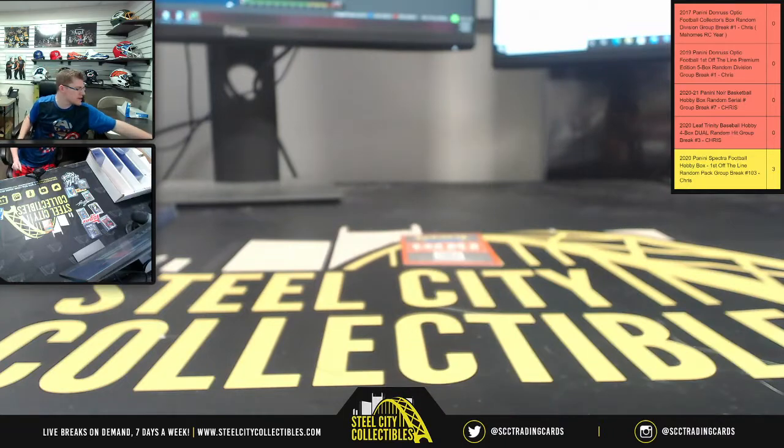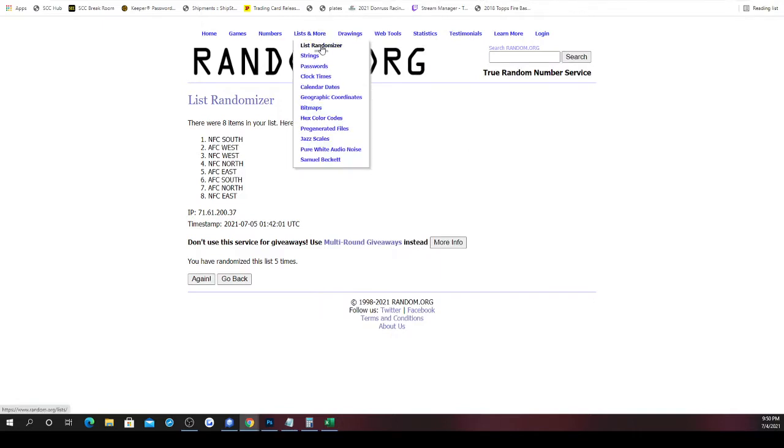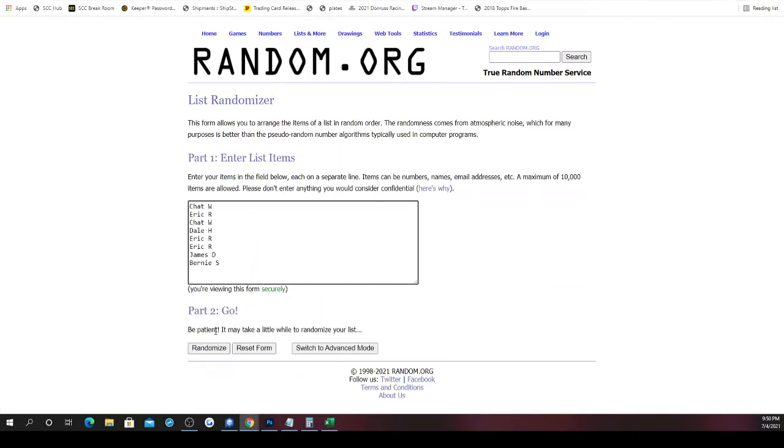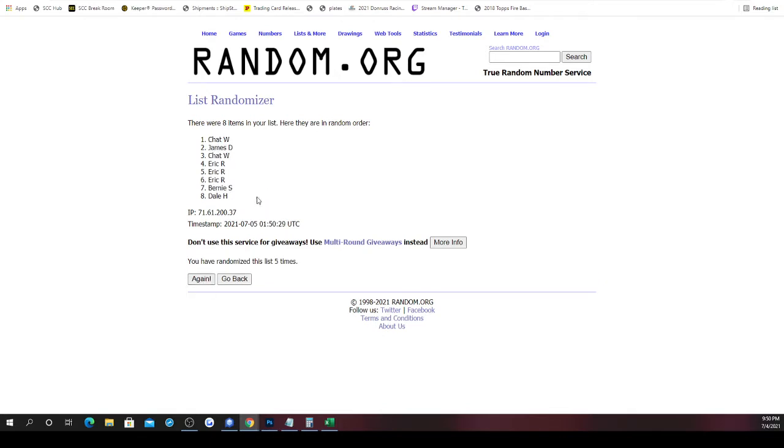Still have 900 Panini points to randomize between all spots. Randomizing five times — one, two, three, four, five. Chat gets the 900 Panini points!